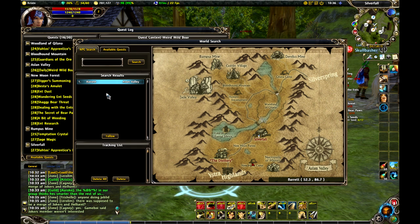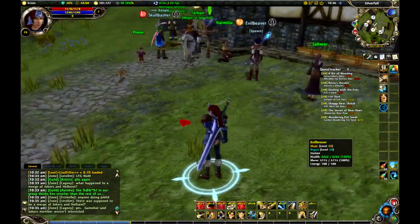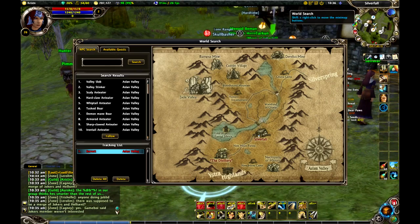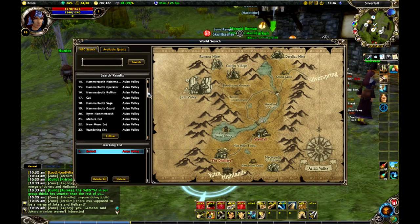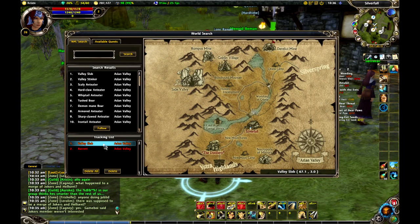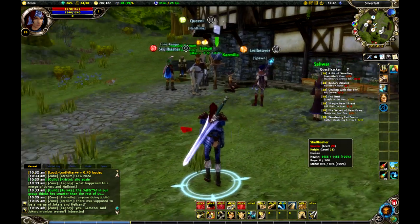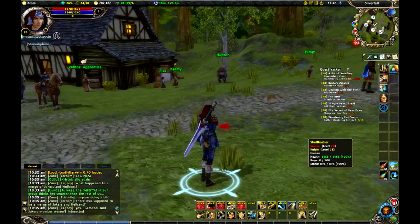This will show that there's a flag right there. If I click on Follow and close out these windows, you'll see that I've got a red arrow here. This will show you where you want to go. A lot of things can be found under World Search — you can pretty much enter anything you want in here and it'll show up, like here's the Valley Slob, it's way up here. If I select Follow, you can see I've got another arrow. To get rid of the arrows, just click on Delete. It's pretty nice — it's good that it's built into the game, so make good use of it.